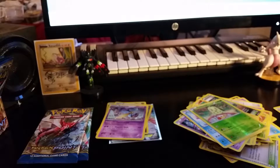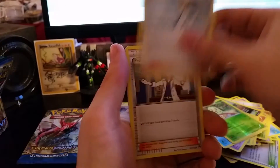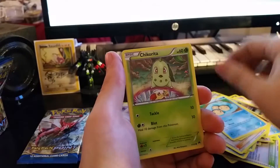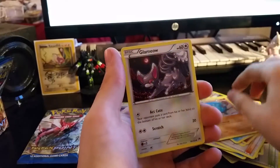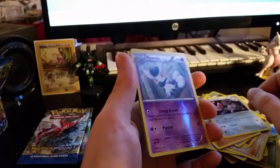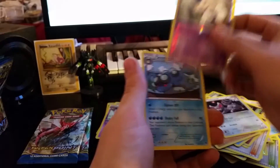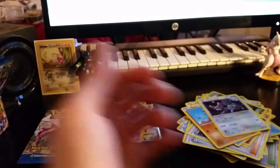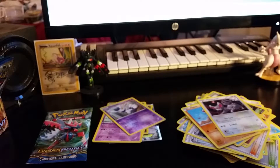Next pack. Misty's Determination, Professor Sycamore, Gyarados Spiritling, Spritzy, Timpole, Chikorita, Gible, Glammeow, Reverse Holo is a rare Meowstic. Nice. And a Seismitoad. I think this is my first Reverse Holo rare.